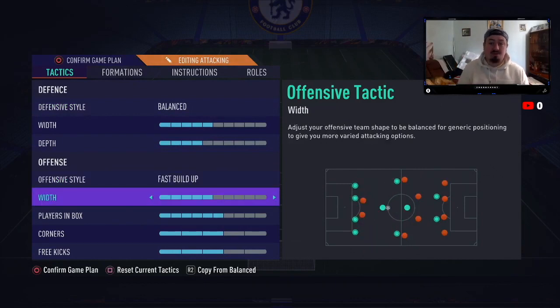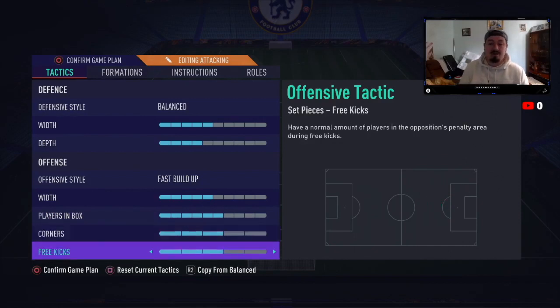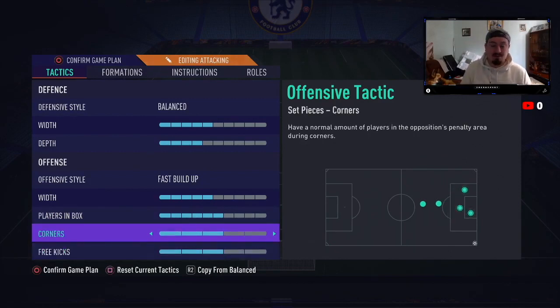For offensive settings I have fast build-up with five width. In division one, not a lot of people go out wide — they go through central trying to get that through ball because everyone's got a fast-paced striker. Five width is perfect. For players in the box I only have three, because I prefer playing tiki-taka, one-twos, or doing a skill to cut in and score. Three in the corners — I just don't want to get countered myself.